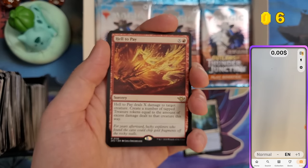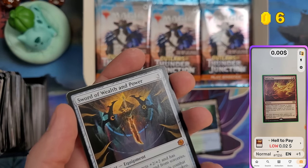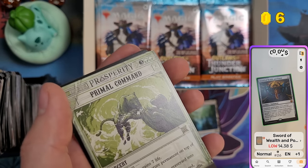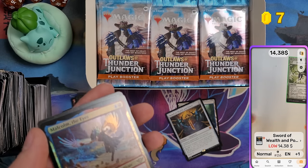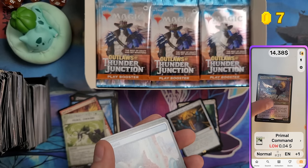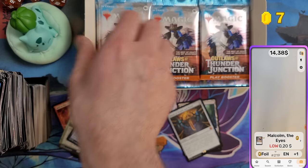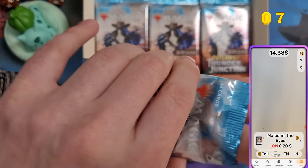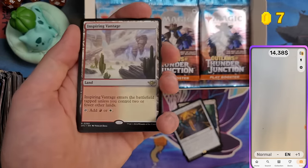Hell to Pay is a cool card but not worth much. Sword of Wealth and Power — $40 right there, already beating one bundle. I've pulled three of those swords now so they seem less rare than expected. And Malcolm, the Eyes — we got four rares in one pack! You can get up to four rare or mythic cards in a play booster.